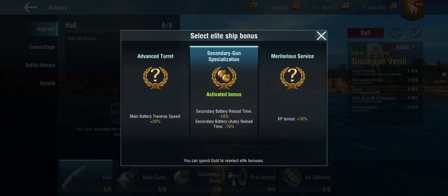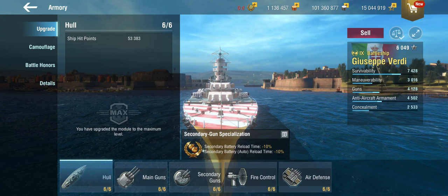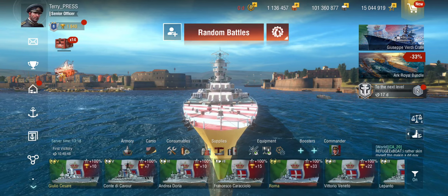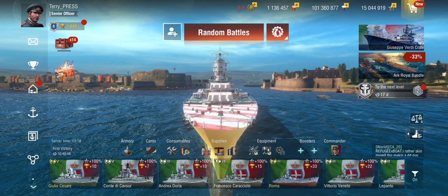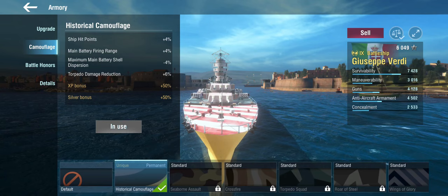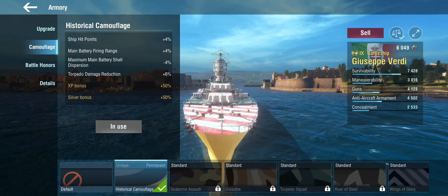Let's have a quick look at what we can do with the ship. We can do the secondary gun specialization and get the reload time down on both the mains and the auto-secondaries. We can also put the secondary battery mod 1 in and buff the reload even further on these 150s. The other modules are just stock standard — nothing surprising. We can take a commander with the close quarters combat expert skill, which further reduces dispersion on the secondaries. The camo doesn't help the secondaries but does help the main guns, which are in sore need of it.